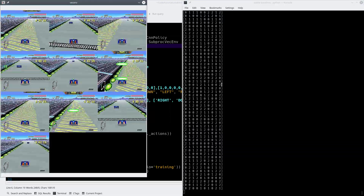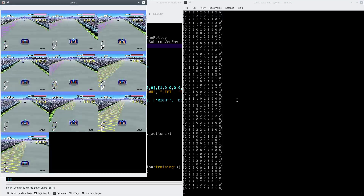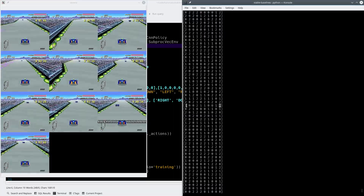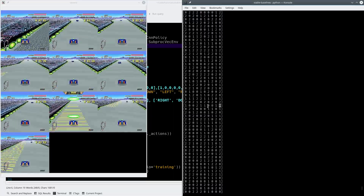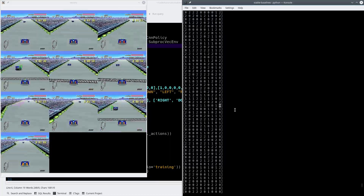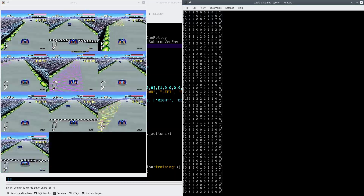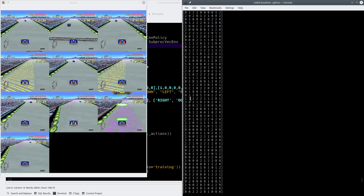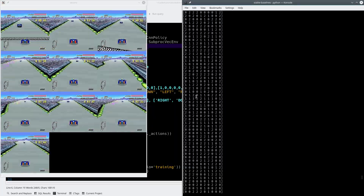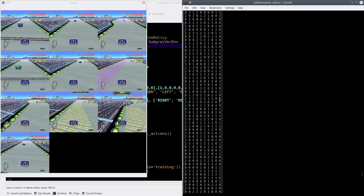So now, instead of a list of 10 arrays like we had previously, per one of these — this should be 10 environments: 1, 2, 3, 4, 5, 6, 7, 8, 9, 10. You might think, oh, I thought there was only supposed to be 3. But this is per environment — environment 1 gets a 1, environment 2 gets a 1, and so on. So there are 3 options: 0, 1, and 2, and that's what each environment gets.